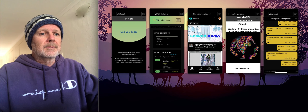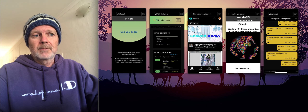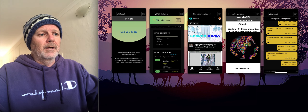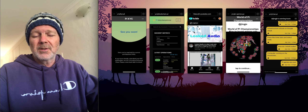The other way is using the pi browser and using apps through that. You can look at your KYC and your blockchain. I've been running YouTube videos through the browser and I've been getting about a 0.2 bonus on that.